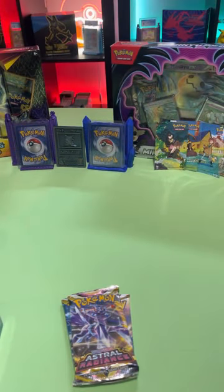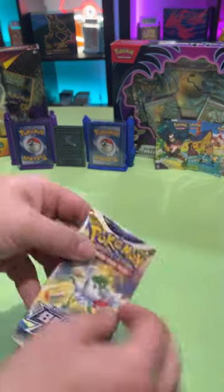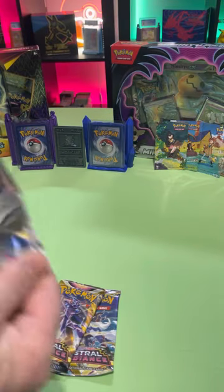And Goodra. Let's do the Brilliant Stars — maybe we'll get a Charizard, maybe that'll fix this box up, something good out of it.